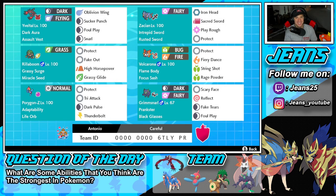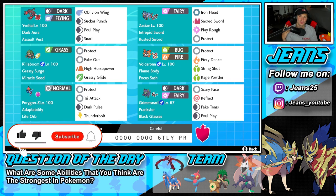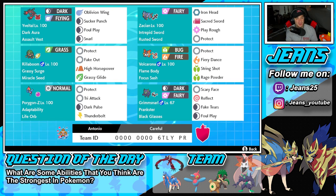What's going on YouTube, Jeans here, hope you guys are having an amazing day. Today we are back yet again bringing you guys some more competitive ranked double battles for Pokemon Sword and Pokemon Shield. In today's video we're gonna be rocking out with Porygon-Z — not just any Porygon-Z, Adaptability Life Orb Porygon-Z. If you enjoy the content, make sure you support me by leaving a like and clicking that big red subscribe button.